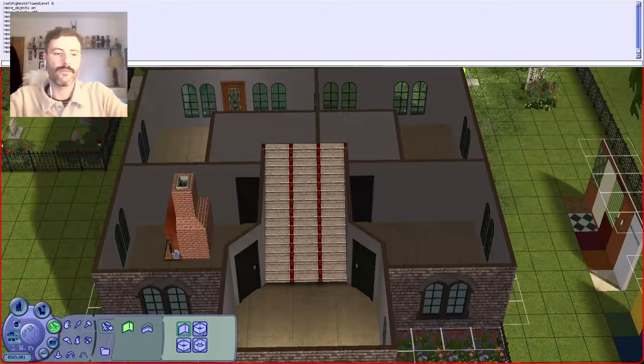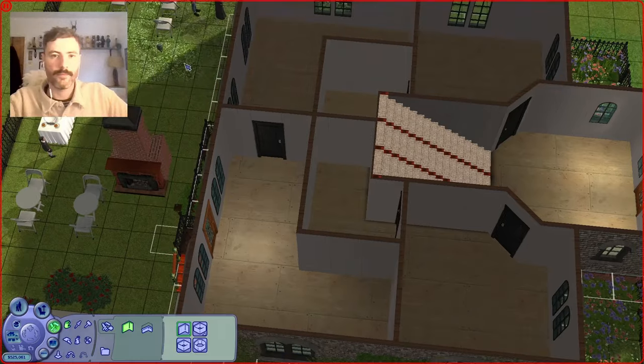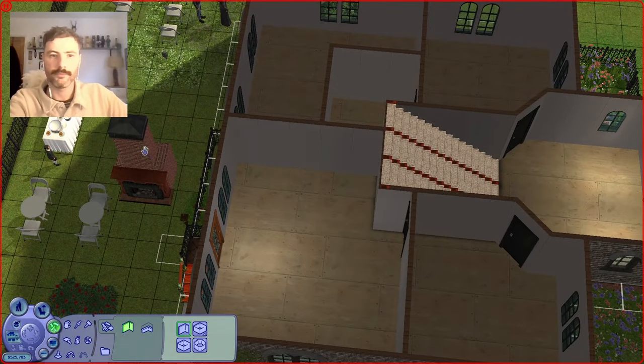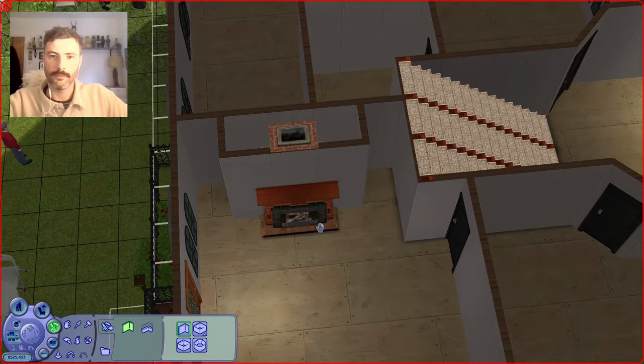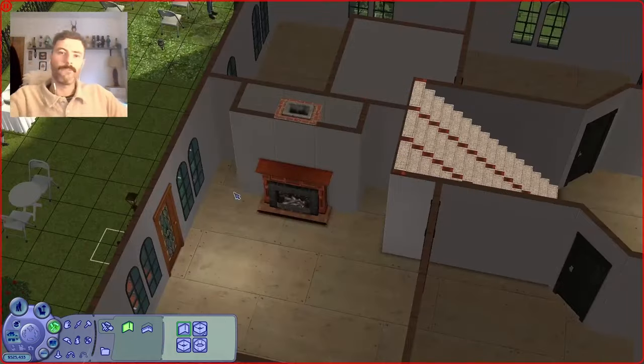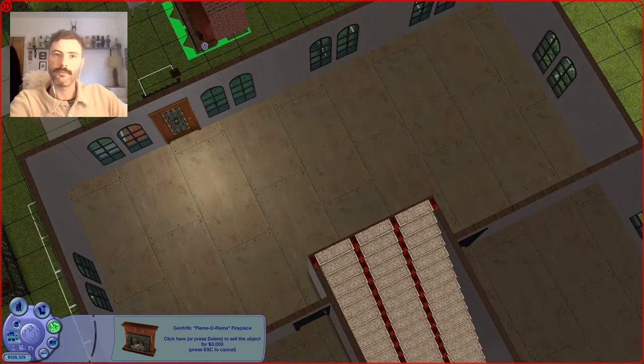And then here is where disaster struck because I completely forgot to put the fireplace back in this house. And the fireplace is an important feature of this house to me. I'm trying to be smart and do it off-grid with objects on to see if I can get it central.